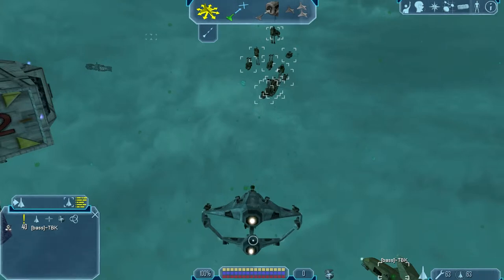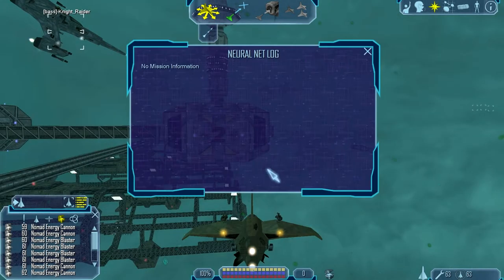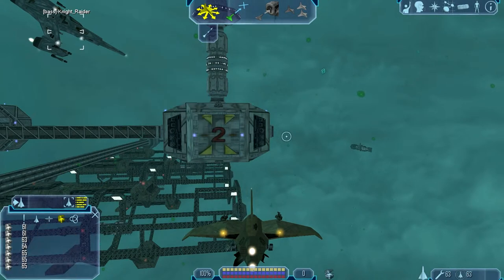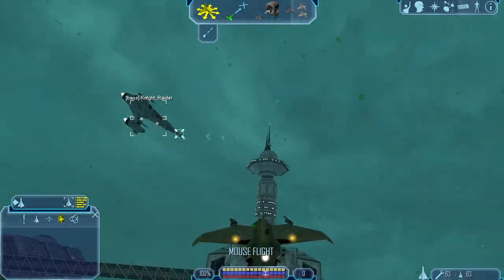Now all we have to do is switch - basically minimize this, switch back to the other account, and then beam them in. Now, here's an interesting thing - my audio is completely glitched out when I've come back. I may have to check - I'm not even sure if you're hearing my voice yet. But all you'd have to do now is hit B. B beams them all in.